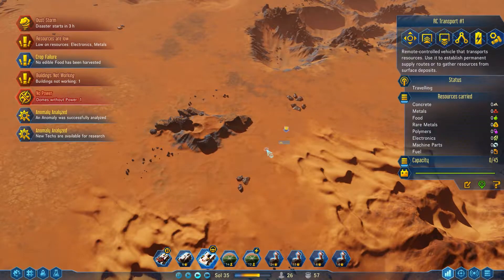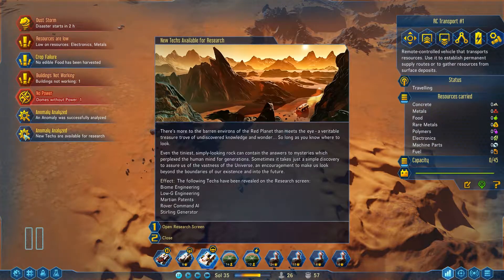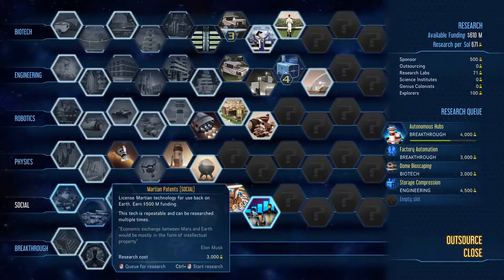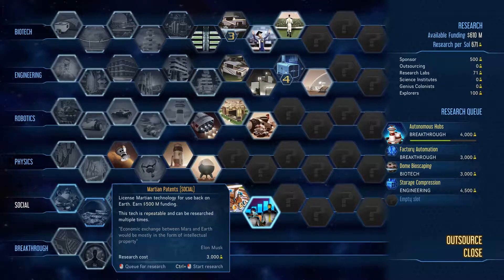Anomaly analyzed - new tech. There's more to the barren environs of the red planet than meets the eye - a veritable treasure trove of undiscovered knowledge and wonder, so long as you know where to look. Biome engineering, logi engineering, Martian patents, rover command AI, and sterling generator. That is a lot. I can use this every time to get 500 million - okay, that's funding.